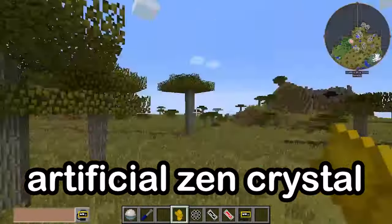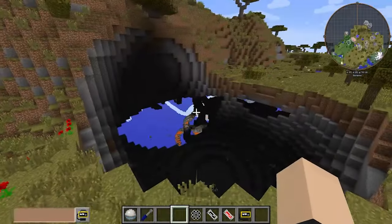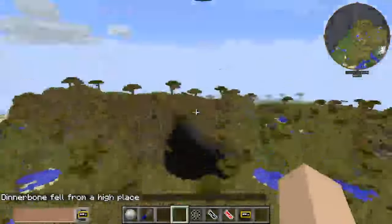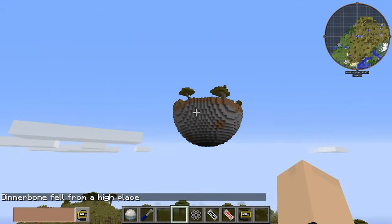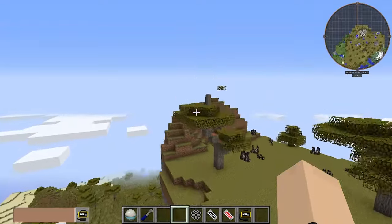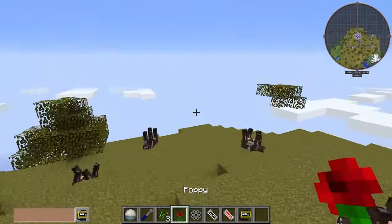Next we have our Artificial Zen Crystal. This thing gets a little upside down, if you will. So if you want a little island for yourself or your friends or family or whatever, just drop an Artificial Zen Crystal and away you go. A cool thing you also get is a bunch of upside-down animals.